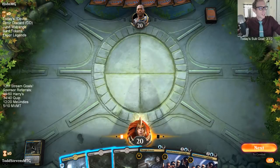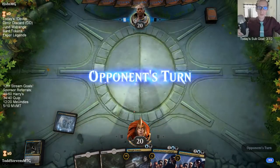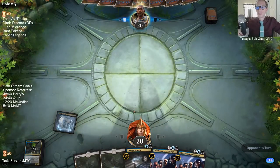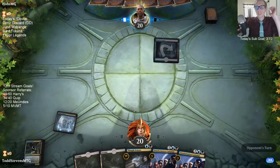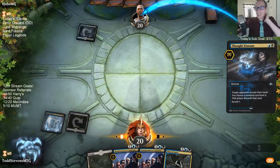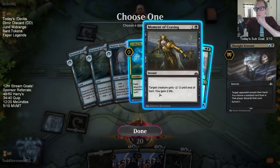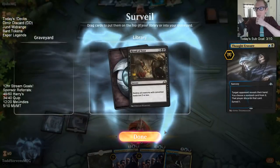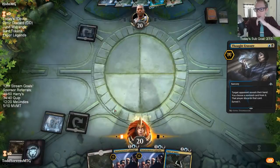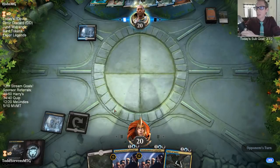The other thing Vicious Rumors does — it does wreck your opponent's mulligan, but it also kind of wrecks your own mulligan. If you mull to six and you have a Vicious Rumors, it may just not do anything, and then you're in trouble. All right, let's take that Moment of Craving so we can play our Thief of Sanity here.